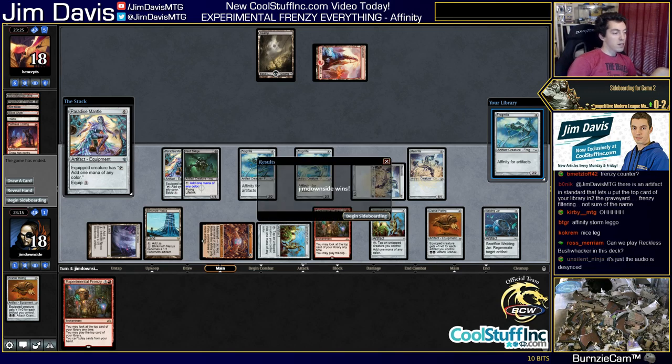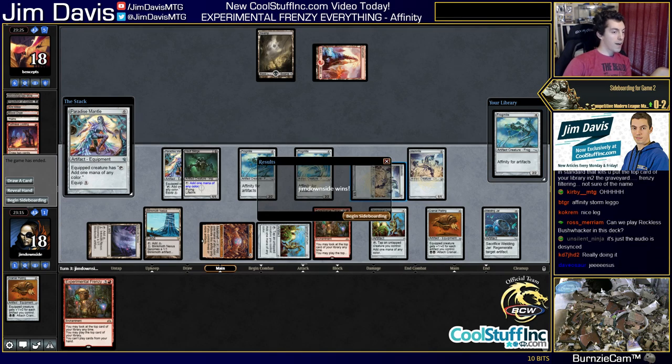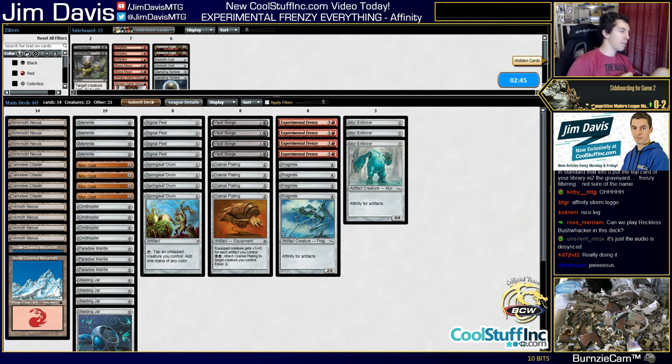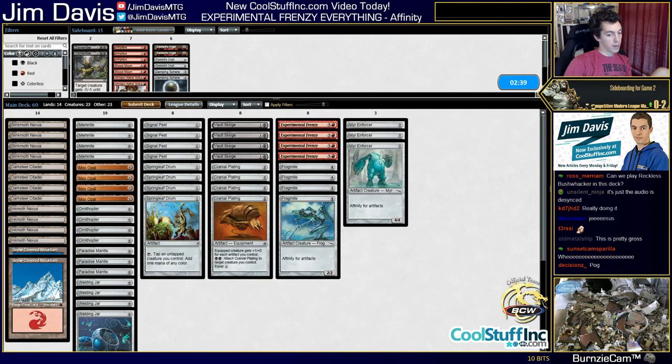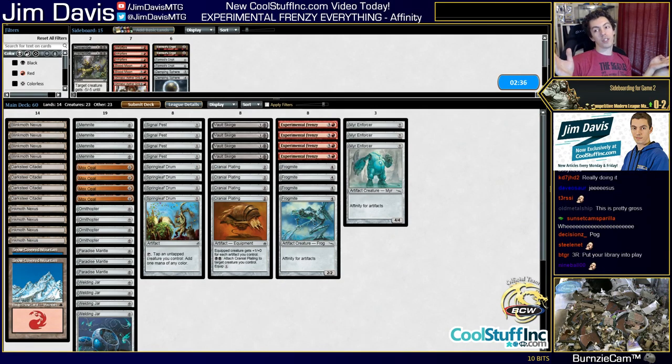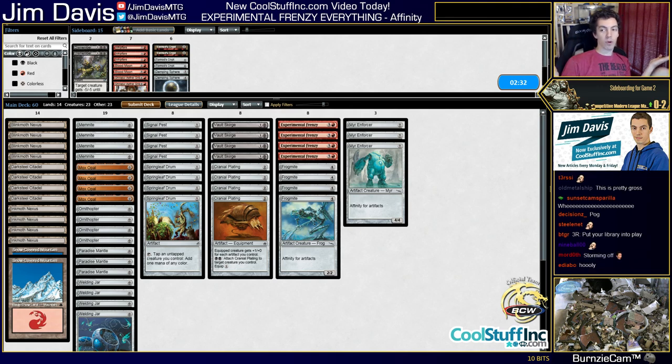Reckless Bushwhacker? It's not an artifact so I don't know. A way to give stuff haste could be cool. We're playing Mass Hysteria in our Elf deck next league. That was pretty sweet. I know we're 0-2 and we got browned — we made a few play mistakes — but was that worth it? That made it all worth it.